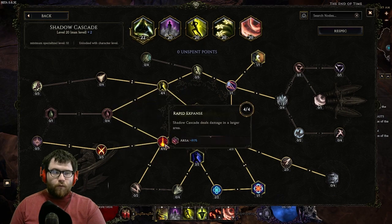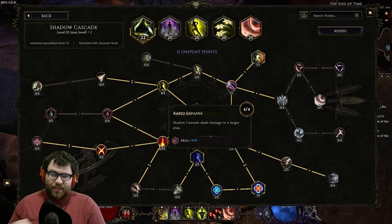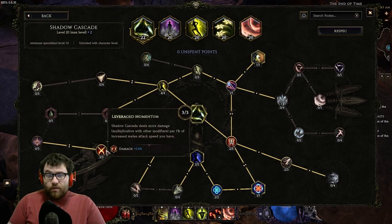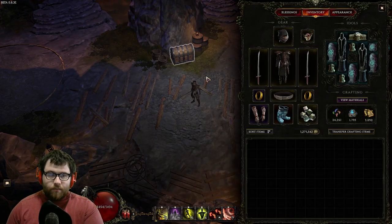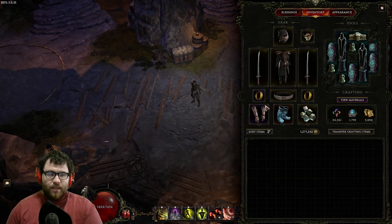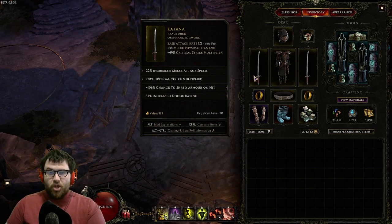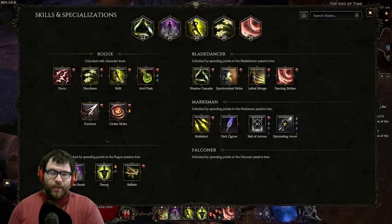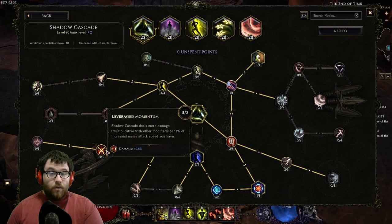Four points into Rapid Expanse — we want that shotgunning, so we want as much area as possible. Three points into Leverage Momentum. This is one of the reasons why we want to go dex stacking, since all of our flat damage prefixes come from dexterity, meaning we don't have to run that much flat damage on our weapons and can go for attack speed percentage, which then gets turned into percentage more damage thanks to Shadow Cascade — which is really strong.